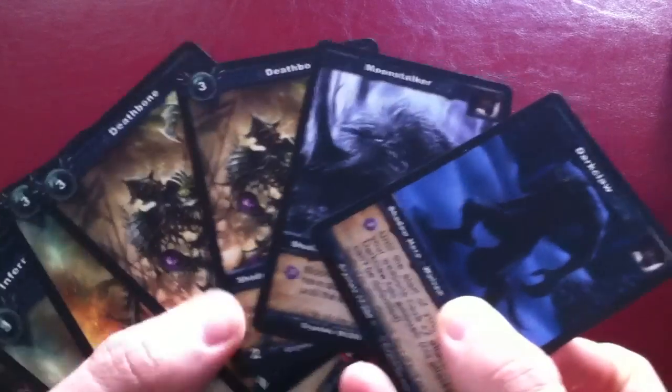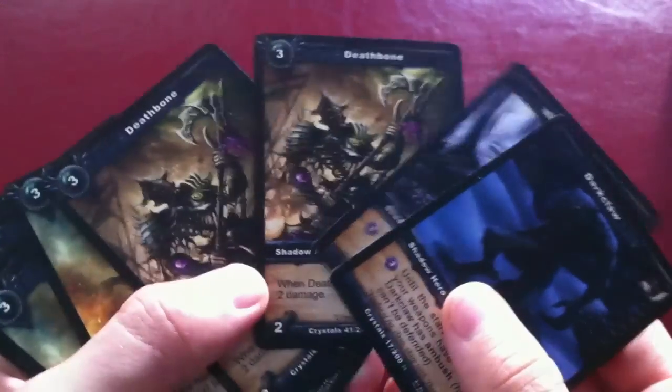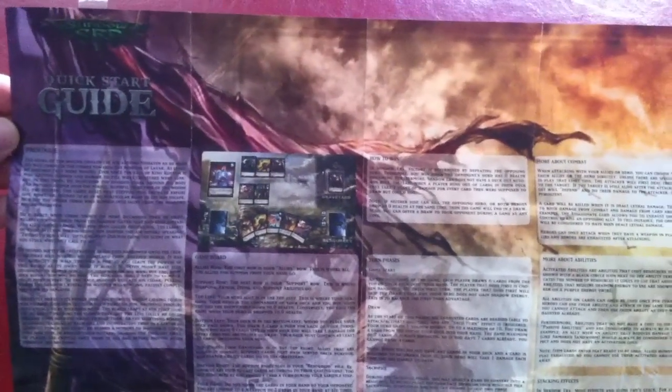The art looks great and the card quality is nice. One thing you will need when playing the game physically is a play area that shows you the different spots as would be on your iOS device. This is printed on the back of the rule sheet and will be helpful for players familiar with the game on iOS, and helps new players by giving a clear understanding of where everything is and how it interacts.